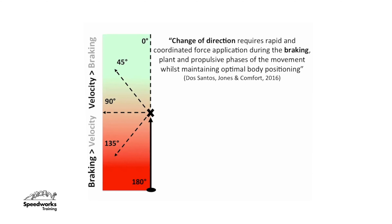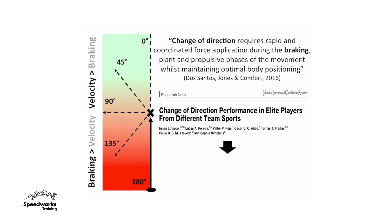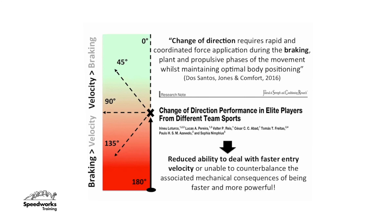We've highlighted this on the diagram here. We can see the braking element is much more predominant when we're looking at angles greater than 90 degrees, where the player needs to reduce their velocity to a much higher magnitude to redirect their body into a different direction, compared to shallow change of directions of around 45 degrees, where the player is looking to just maintain velocity. We also know that players who have better deceleration are able to approach change of direction at higher speed, which is a really important performance attribute.